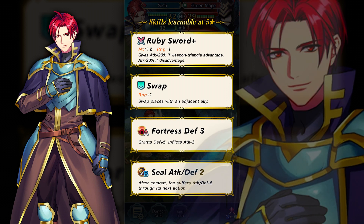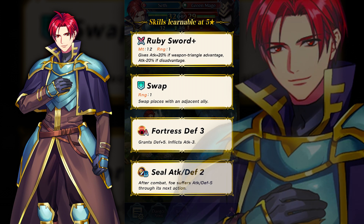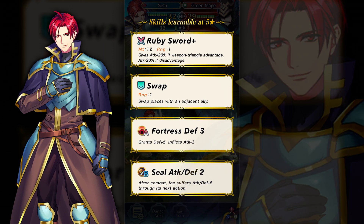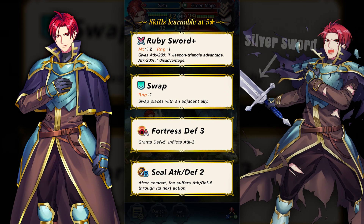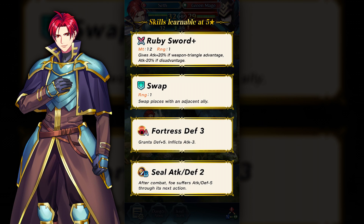However, they made some weird choices here. A lot of people were expecting Seth to have a Silver Lance, but personally I think we've gotten way too many Blue Lance cavalry units lately, so I'm kind of excited to see that he's a Red Sword user. That said, it seems like they went with a more defensive, tanky cavalry build, which is a bit odd alongside his stats. He comes with a Ruby Sword Plus — kind of a weird choice — along with Swap, Fortress Defense, and Seal Attack and Defense 2 to debuff enemies. He's probably the least exceptional unit in this banner, unfortunately.